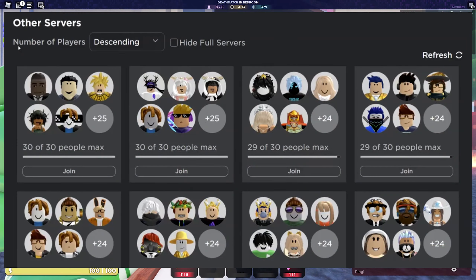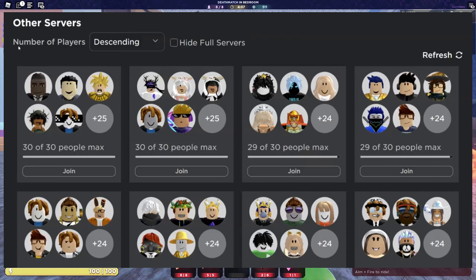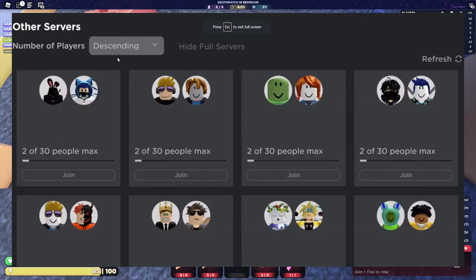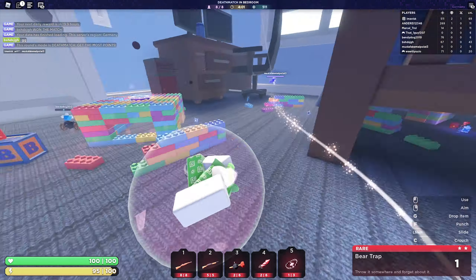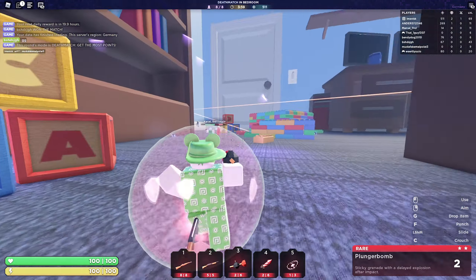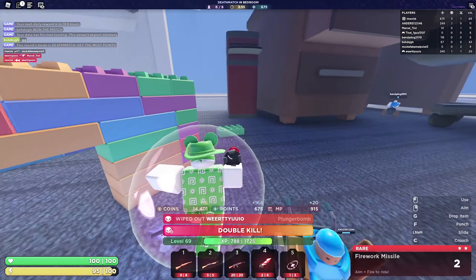Roblox is adding a brand new feature which allows you to join either the servers with the least amount of people in them or the most amount of people, so you can sort by that, which I think is really fantastic. Some Roblox plugins already offer that, and I think it is really good that Roblox is expanding the default Roblox experience. Really fantastic job — I just kind of wanted to make a video about this.